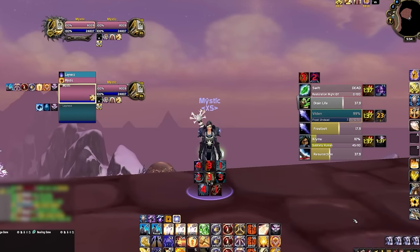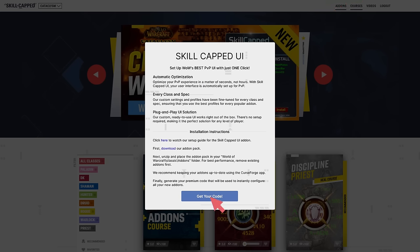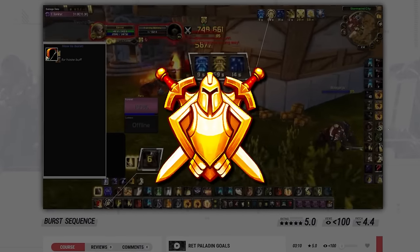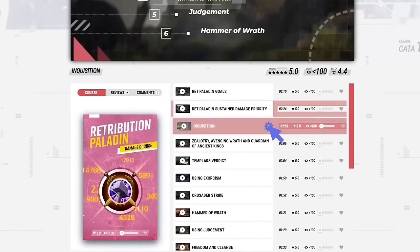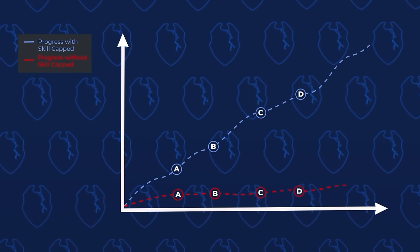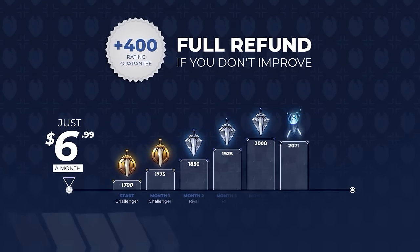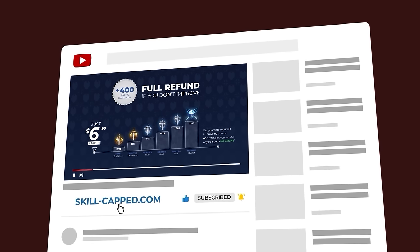Before we start, if you want a fresh UI for Cata using our brand new Skill-Capped add-on, be sure to check out our updated Classic site at skill-capped.com. We've got literally everything you need to make sure you don't fall behind in the latest expansion, including specialized guides from Rank 1 players. We literally guarantee you'll gain at least 400 rating when actively using our service. Join us today using the exclusive discount link in the description below.